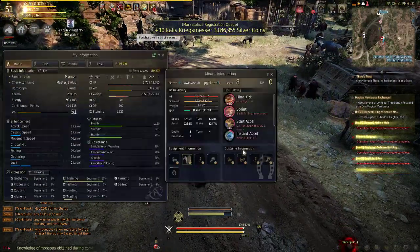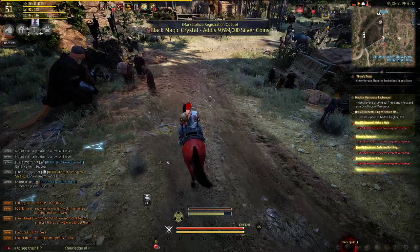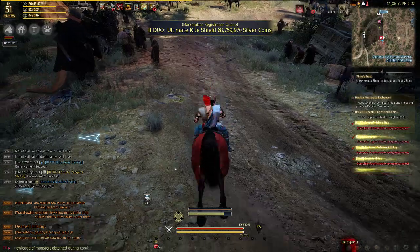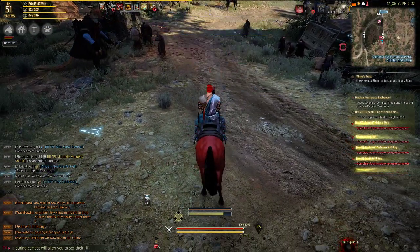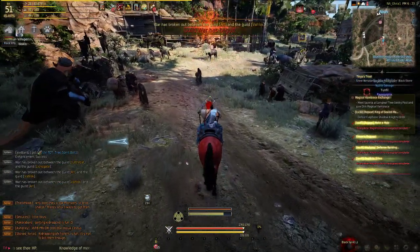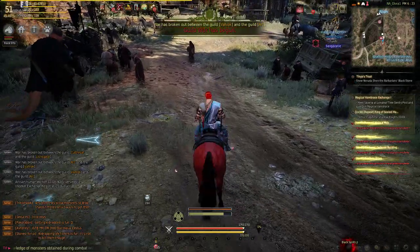Right here my horse has hind kick at 62%, and the way you train it is by doing the minigame. It'll take a couple tries to get the minigame to go. There's the minigame — tap the W and S key to keep the marker from reaching the top or the bottom. That's how simple it is.